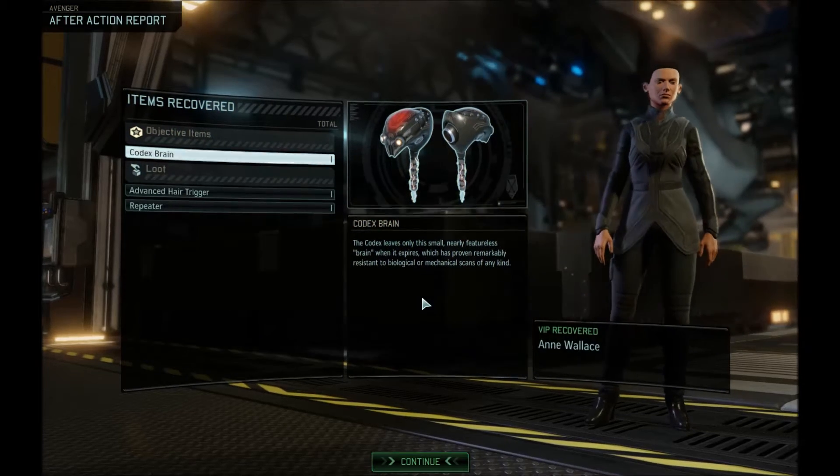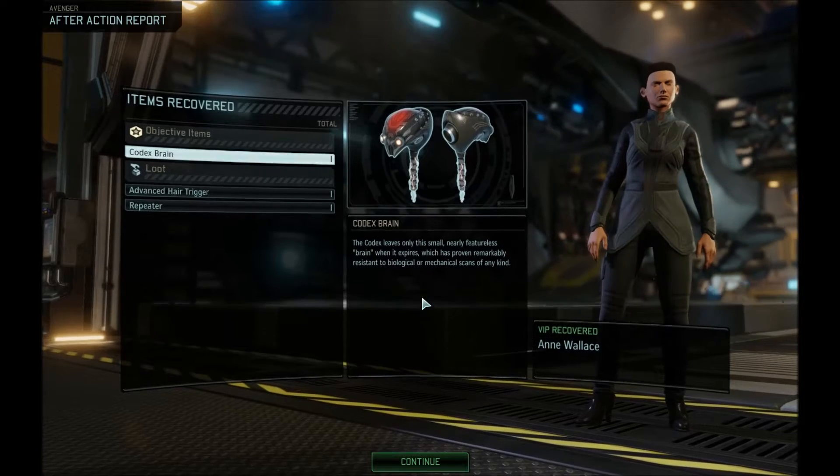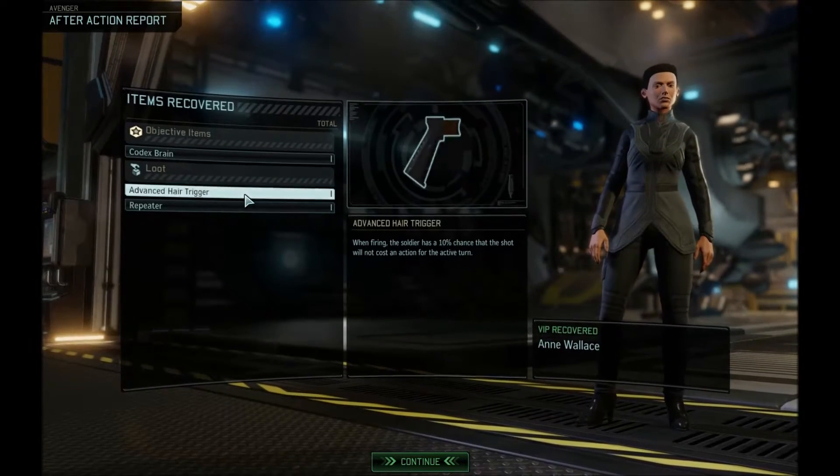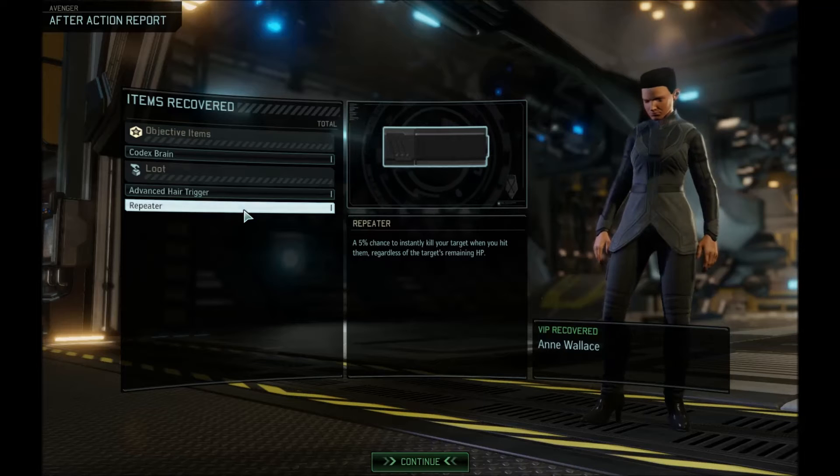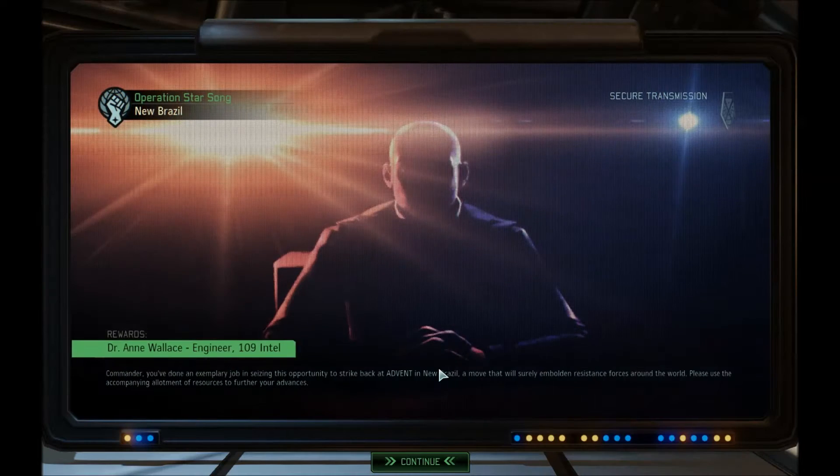So we have another Codex Brain, and we recovered a 5% chance to instantly kill your target when you hit them regardless of the target's remaining HP. That's very handy. We gained a new Engineer and some intel.